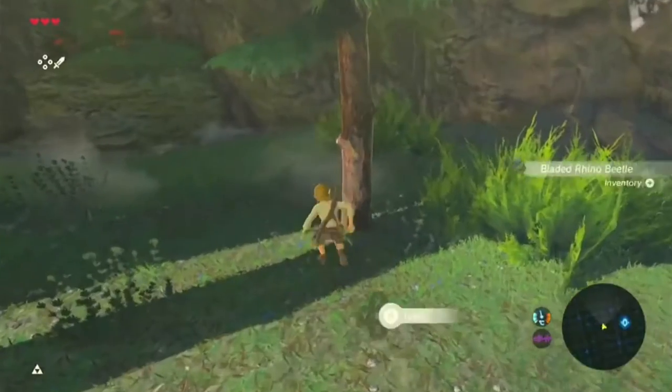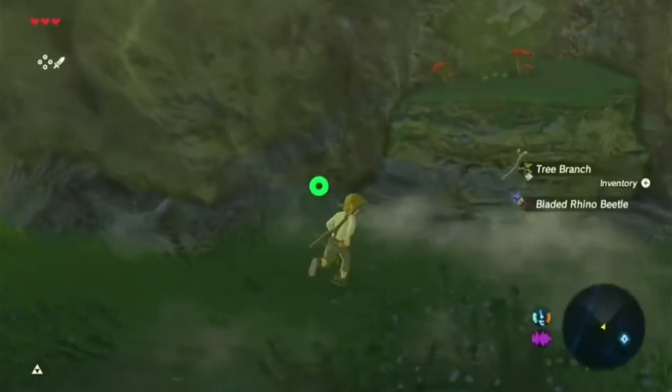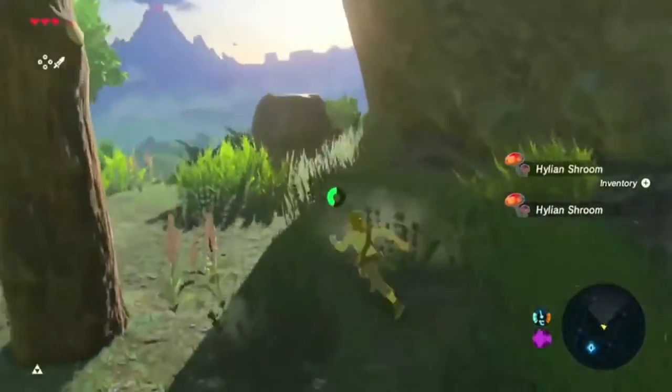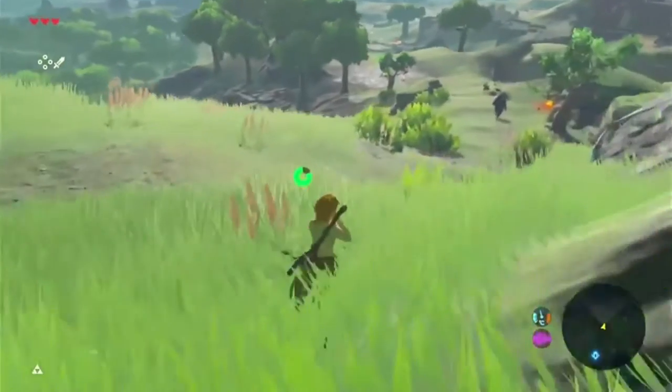Let's see if we can get these bugs that are here. Nice, we've got a bladed rhino beetle and there's another one. Perfect. Now let's get another tree branch, get some more food. And I think that's all we need from here, so let's start going down.